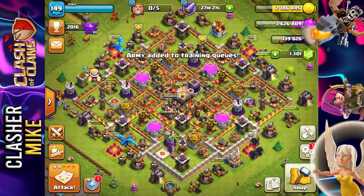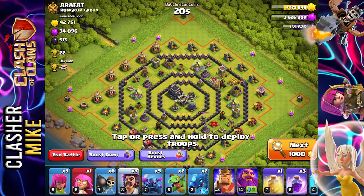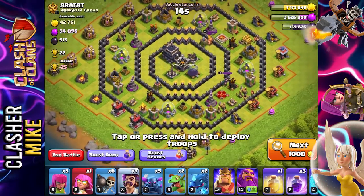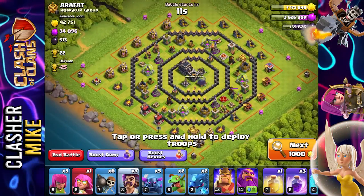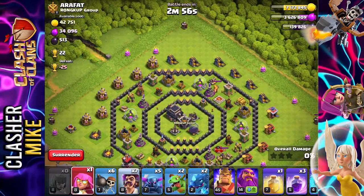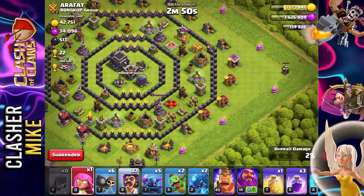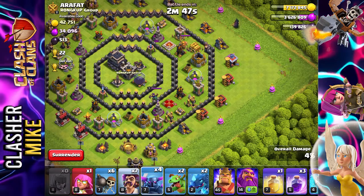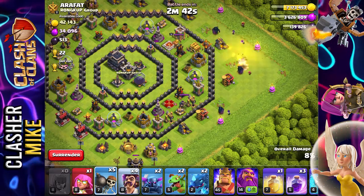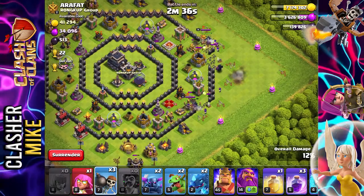We found another base — such a low level Town Hall 9. I'm not really caring too much about the loot on this base either. Look at how easy this base is going to be to three-star. We're going to take out a couple of these builder huts around the outside. I'm going to use the PEKKAs along this side to take out some outer buildings, follow it up with wizards, and then a couple of wall breakers to get them in there to take out the heroes — that's going to be very important.